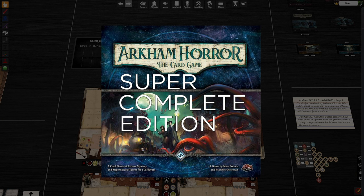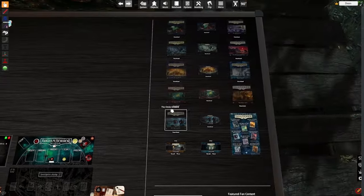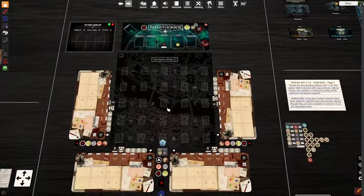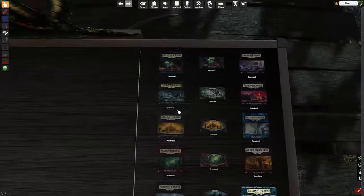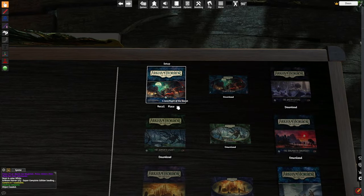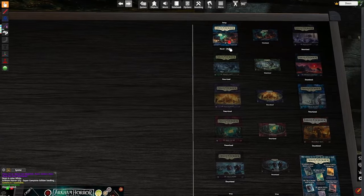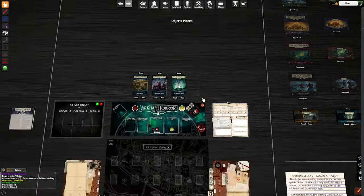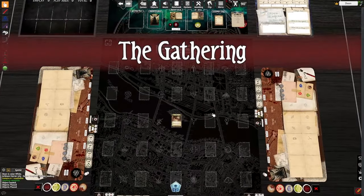We're looking at Tabletop Sim and the Arkham Horror super complete edition. Because I'm assuming that you don't have this and you do have the core revised set, we're going to download the core revised set, place these scenarios down, and immediately place the very first scenario called The Gathering.